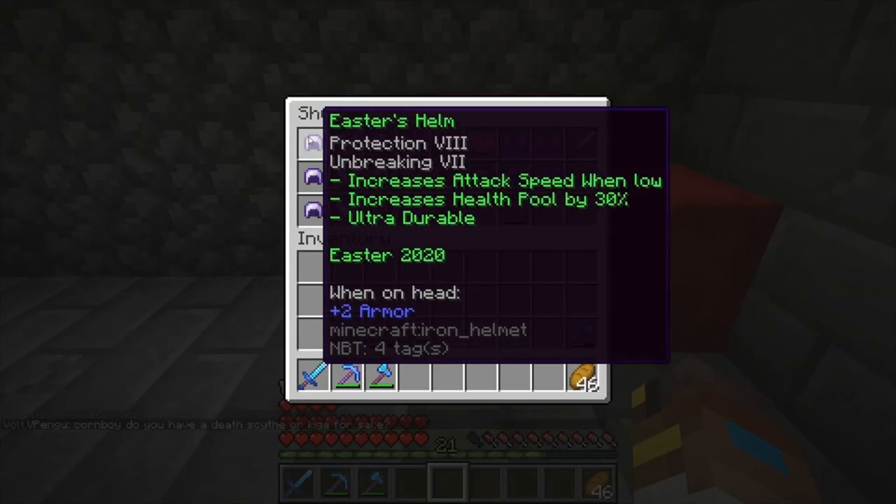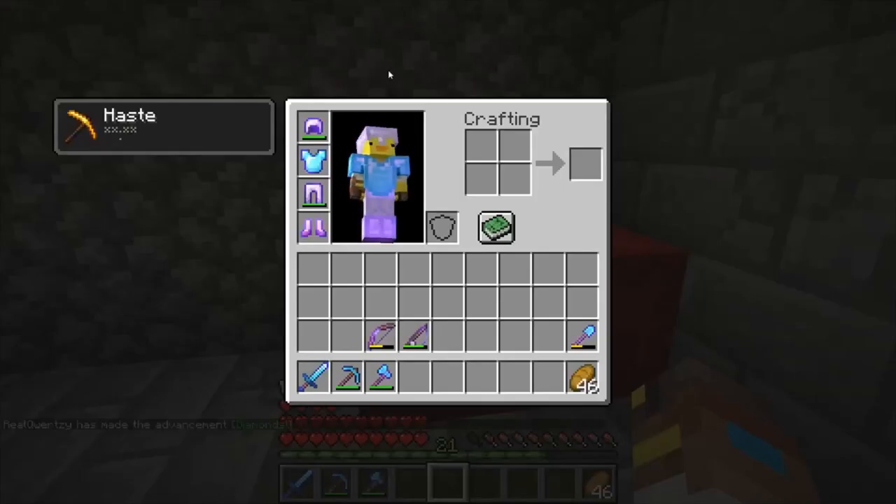We start off with the Easter set. The Easter helm is Protection 8, Unbreaking 7. It increases attack speed when you're low on health — it also increases attack speed when you're not low enough too, which I think is a glitch.